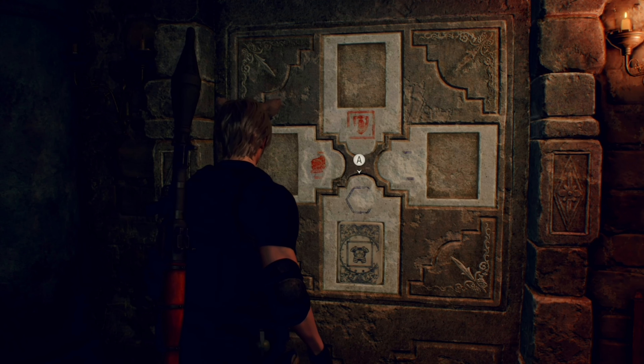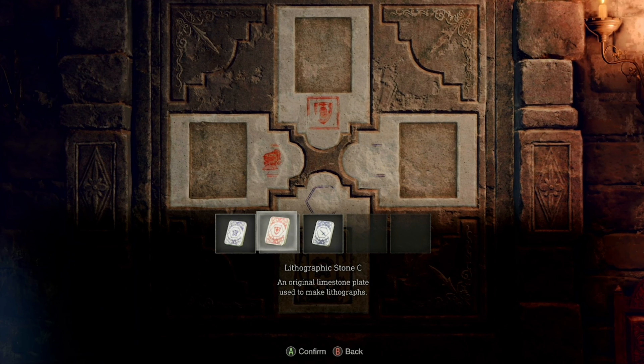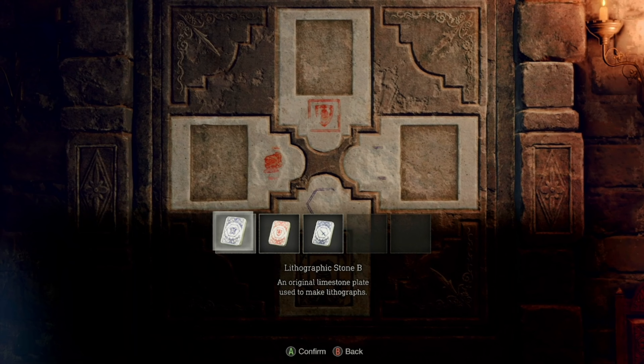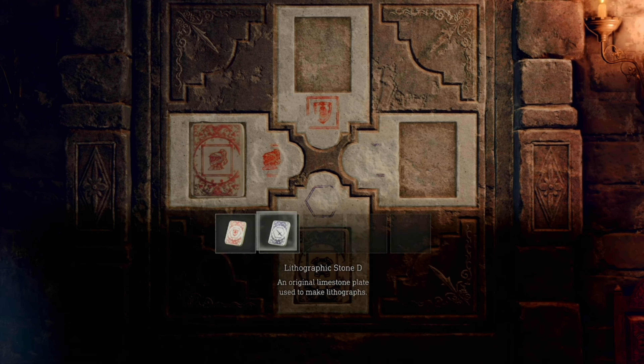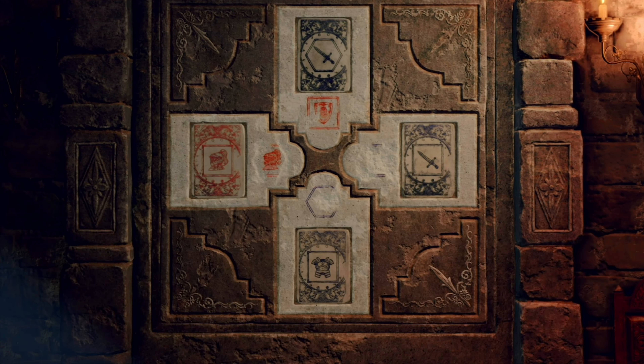Today I'm showing you how to solve the Chapter 8 puzzle fast, so whether you're playing on easy or professional, all the puzzle pieces are along the wall. The solution is B, then it'll always go to D, so you can just double tap. Then it's going to highlight this one, so you just swap it to this one.